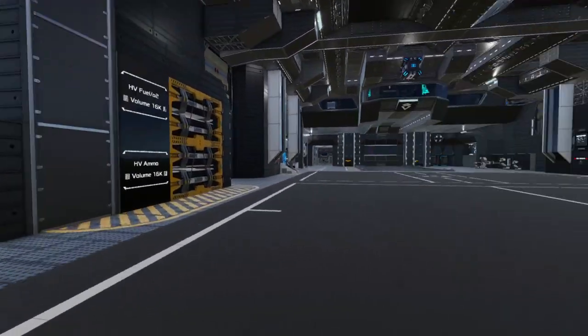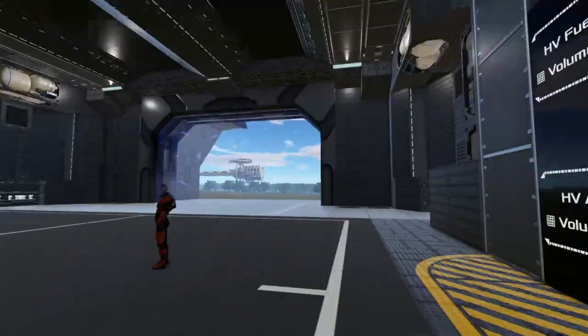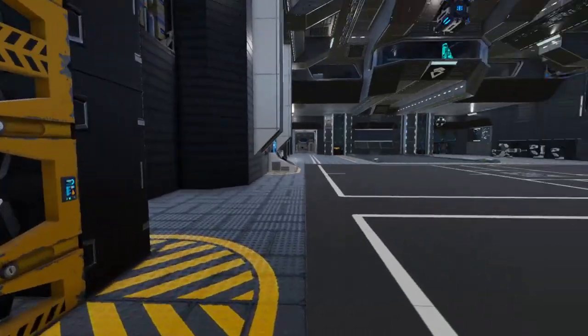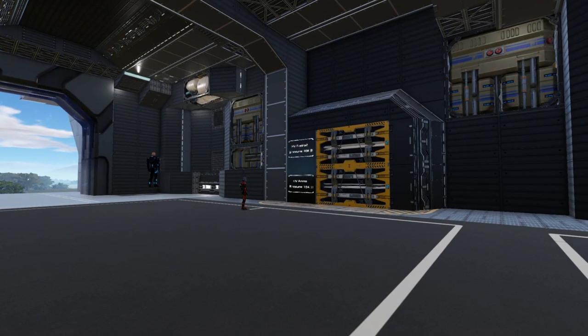I do like the use of the LCDs on each side. Just using the regular cargo, which is fine. That's labeled for HV ammo and HV fuel. That's cool. Nice and tidy.